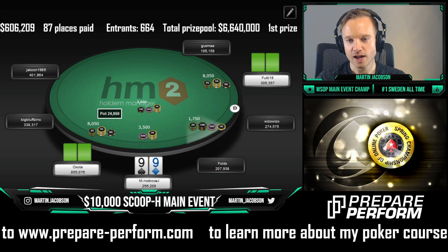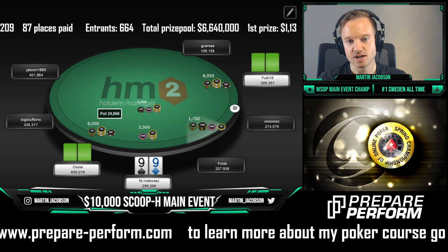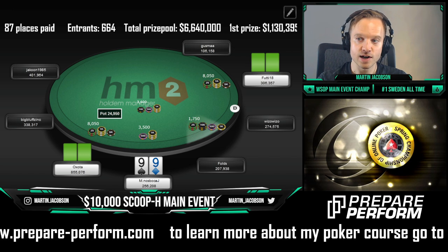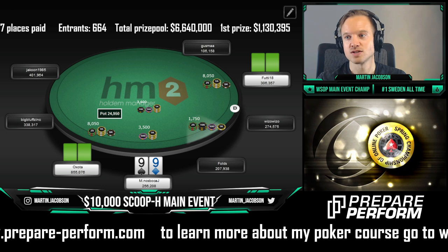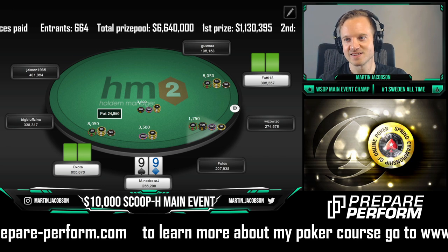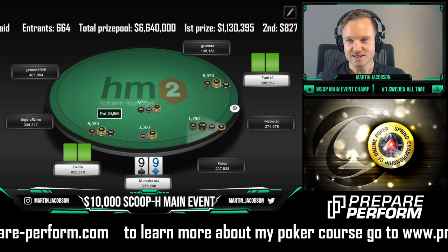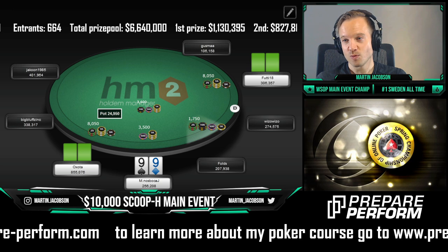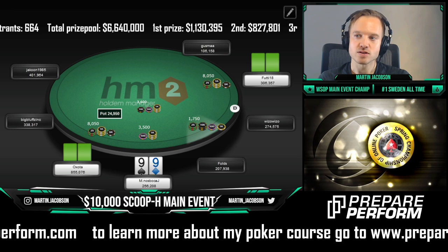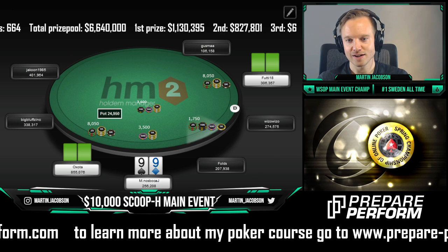We have a playable hand with pocket nines. In this spot, versus under the gun and a call in the cutoff, we want to have a very tight squeezing range. Nines doesn't make the cut — the main reason I don't want to squeeze here is that I'm representing an extremely tight range, and I'm more interested in using hands that have a good blocker effect.